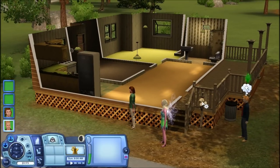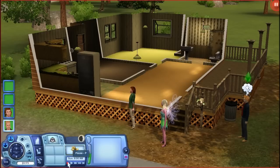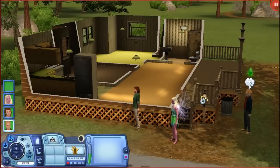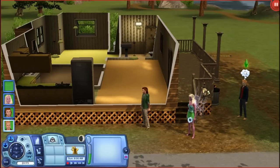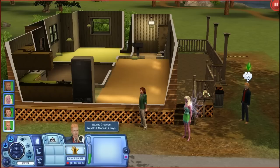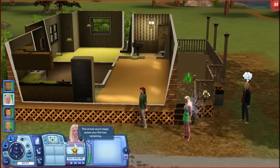Oh look, there's something in the mailbox already. We can send a gift to a friend and accept a gift — I might have to do that with some of you guys. Socialize with a werewolf. What is this? Waxing Crescent — next full moon is in 10 days. This is how much magic power your sim has remaining. They both have magic power.